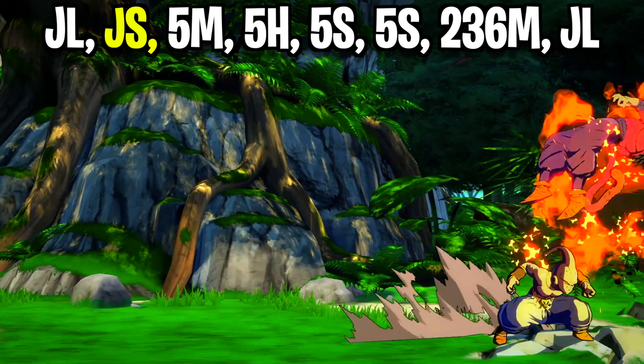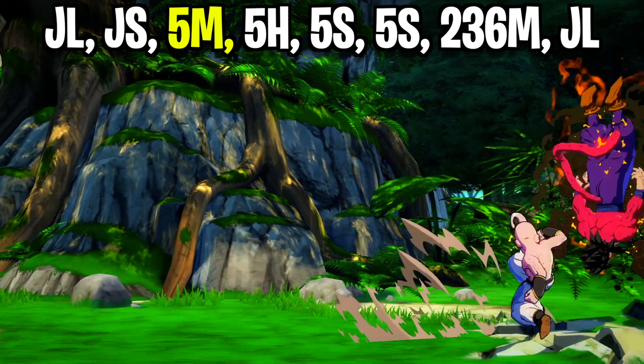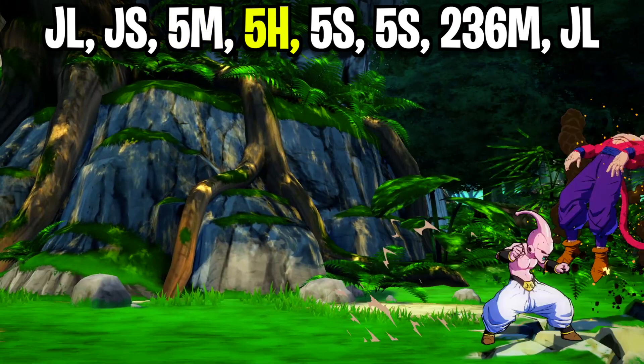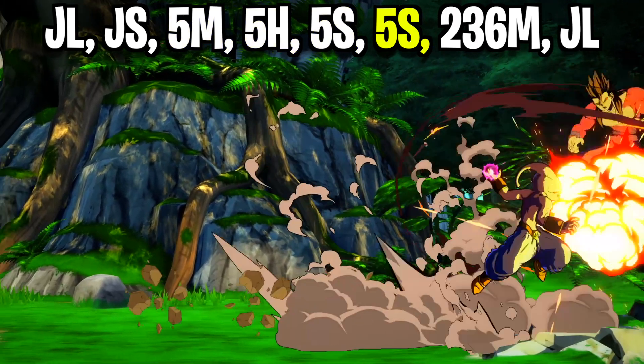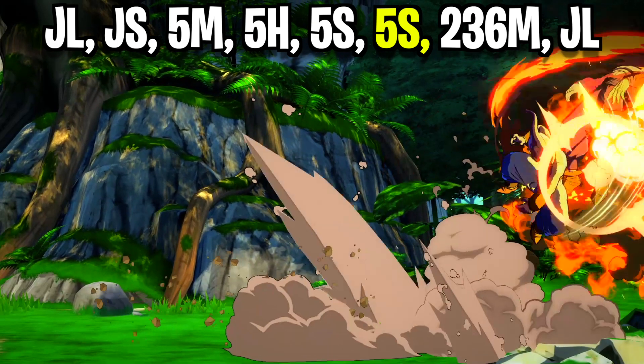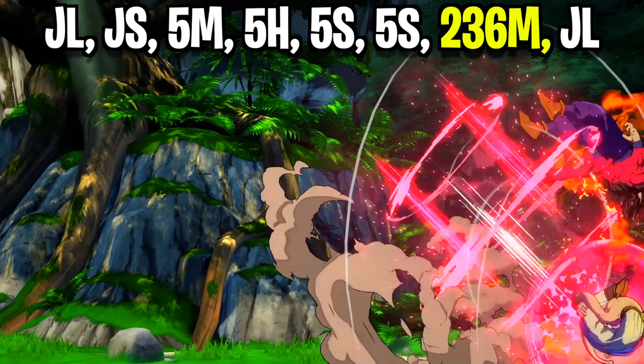From here you're going to land on the floor and instantly throw out a standing medium attack. After the first hit of the medium attack, cancel the rest of the animation with a standing heavy attack. Then cancel the heavy attack with a ki blast and throw another one out as well. Now that we're back in the air, after the second ki blast, throw out another quarter circle forward medium attack.